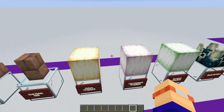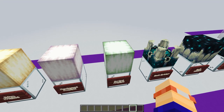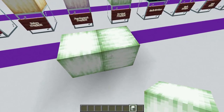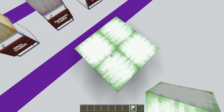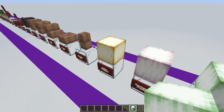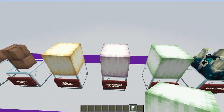Then we've got something else which is fantastic news — three new light blocks. We have the ochre, pearlescent, and verdant frog lights, and these are really useful because they're directional. So you can actually make use of the fact that the textures are different and place these in different directions to get a slightly different look — which isn't really something we can do with light blocks at the moment. These will be similar to the sea lanterns and their applications in the game will be massive.